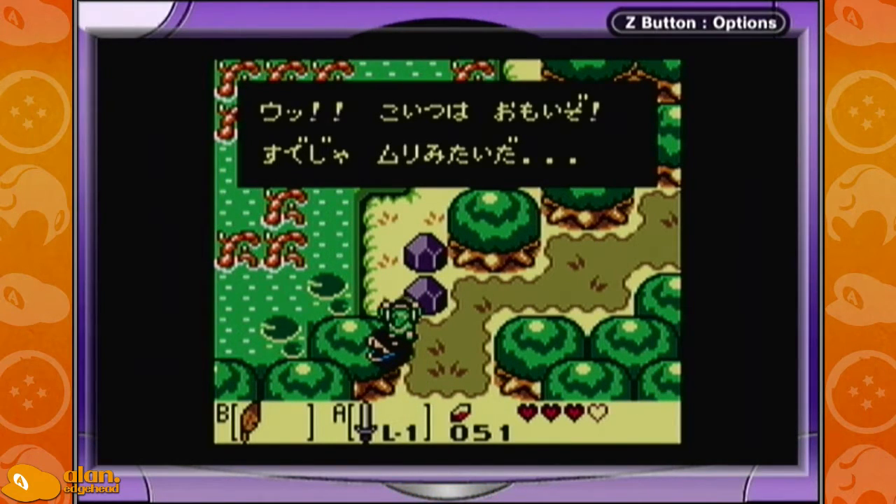For some reason, the text box pushes you to the left a little bit. Once you know you get pushed to the left, you know it's going to work. You can rewind the video to see what it looks like when Link gets pushed to the left. But once you get pushed to the left by this text box, you know to hold up and left and you'll be able to get through every time.